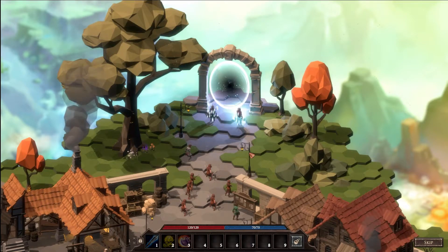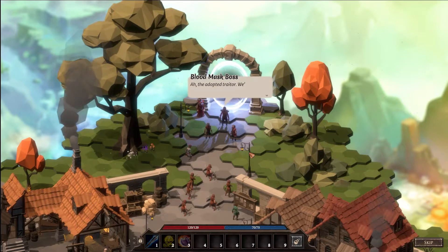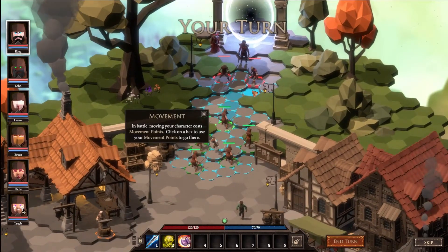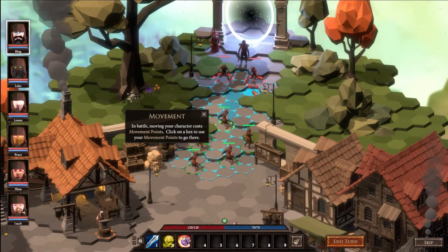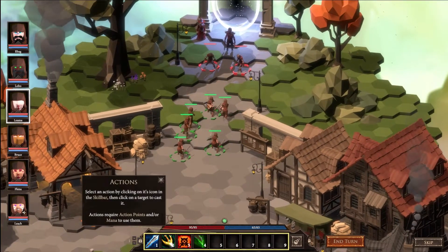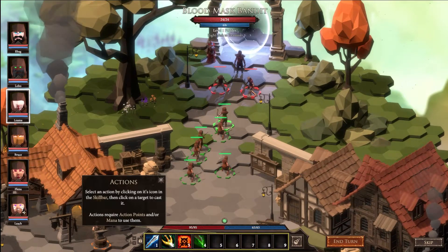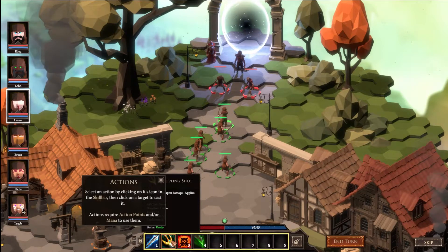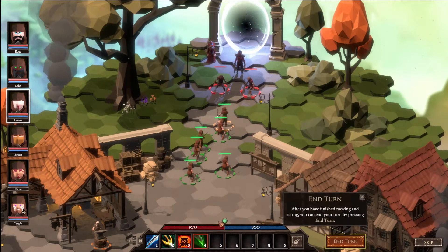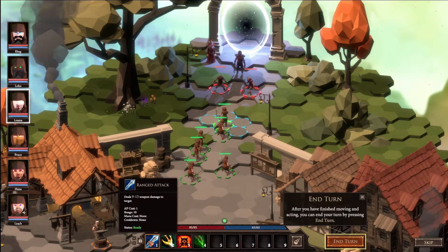Unexpected guests. 'Ah, the adopted trader - we found you at last.' In battle, moving your character costs movement points - click on a hex to use your movement points to go there. So this is my archer - I just moved her there. We have poison weapon but I think that's only close range.